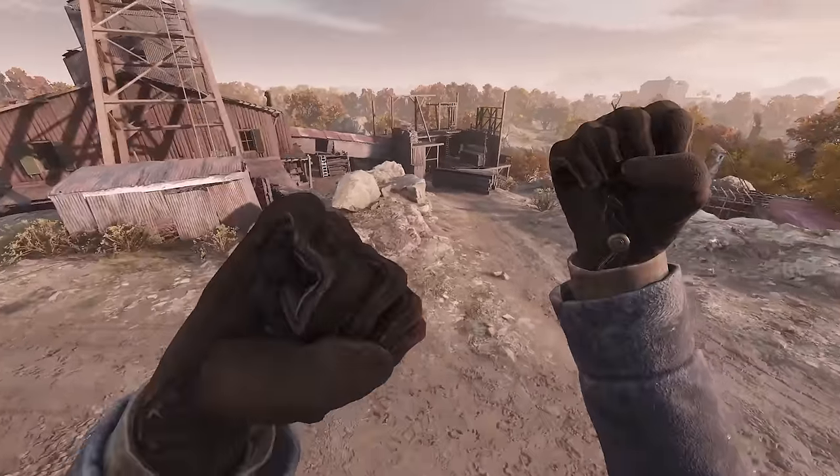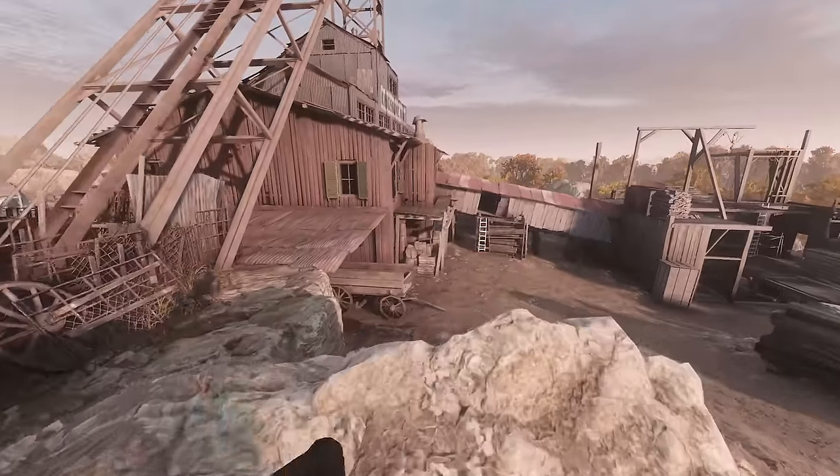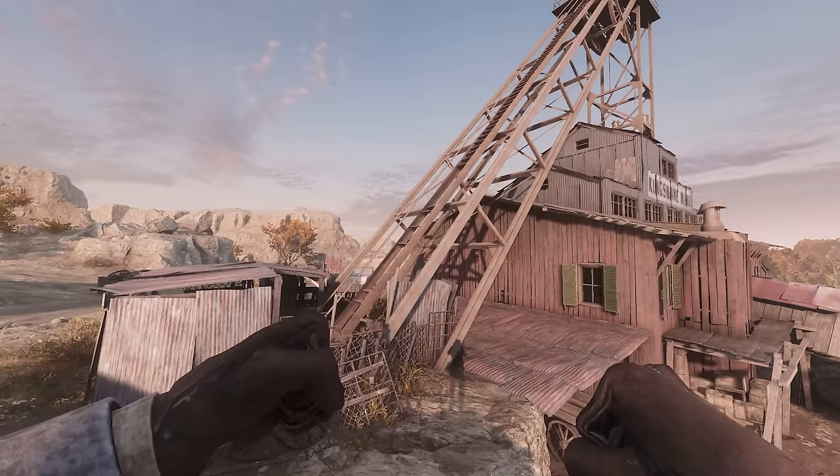What's going on guys, we are here at the Kingsnake Mine. This is going to be the DeSal jump spots video and we're going to do the same format as the last two vids — we're just going to snake our way down left to right and then right to left all the way down so we finish every compound.